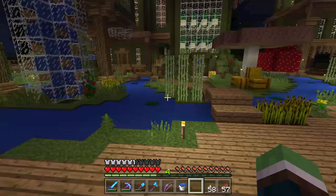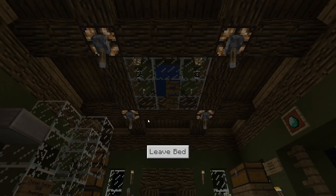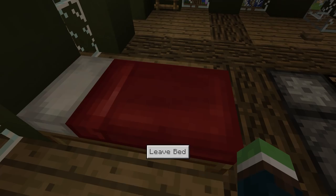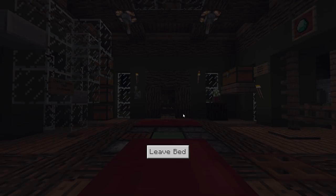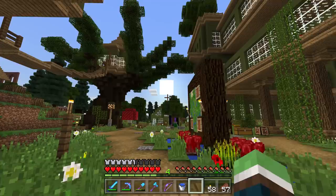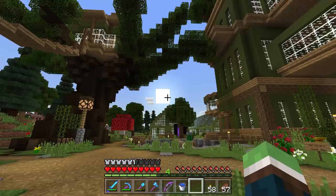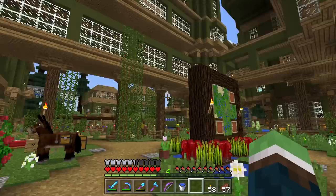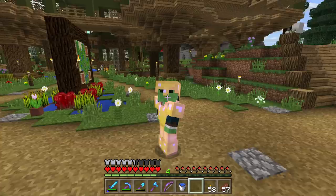We're going to mess around with some update stuff before we go on our adventure. Look — new sleeping animation! That's weird, isn't it? Interesting. Also, the Earth changed axis — the sun used to rise behind this house and set behind the survival lab; now it rises behind my greenhouses and sets behind that mountain over there. Minecraft, are you drunk?